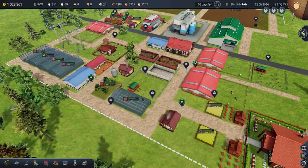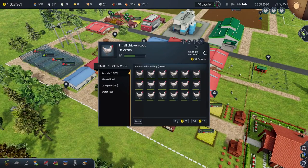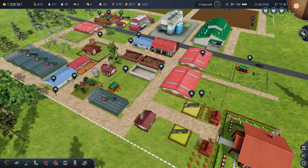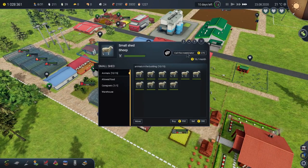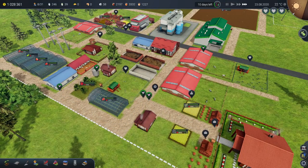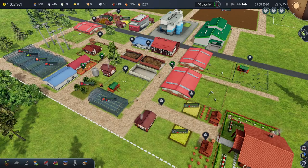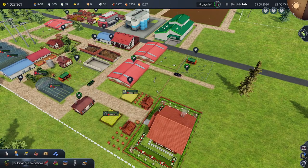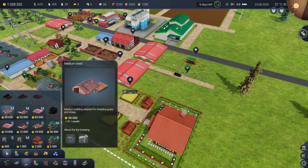Animals are ready for breeding — it's you lot again. Chickens and turkeys. The turkeys need to go, really. They don't bring anything extra to the party, so we'll get rid of the turkeys. I think replace them with goats at some point, perhaps. Should we do that? We might as well have a medium-sized goat building rather than a little one. We can get a medium shed — building adapted for breeding goats and sheep — and that'll give us goat's milk, which we can sell.